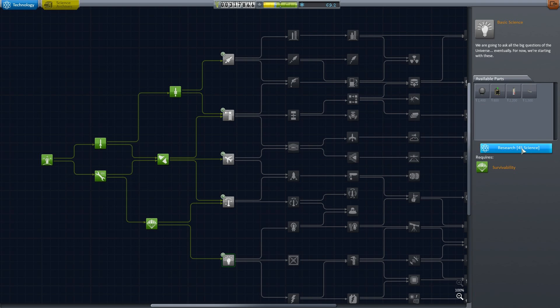Batteries are very useful for space probes and the Too Hot thermometer is another useful science experiment. I think I'm going to go with the science experiment, because having more science lets you unlock more science — it's good, let's keep that.